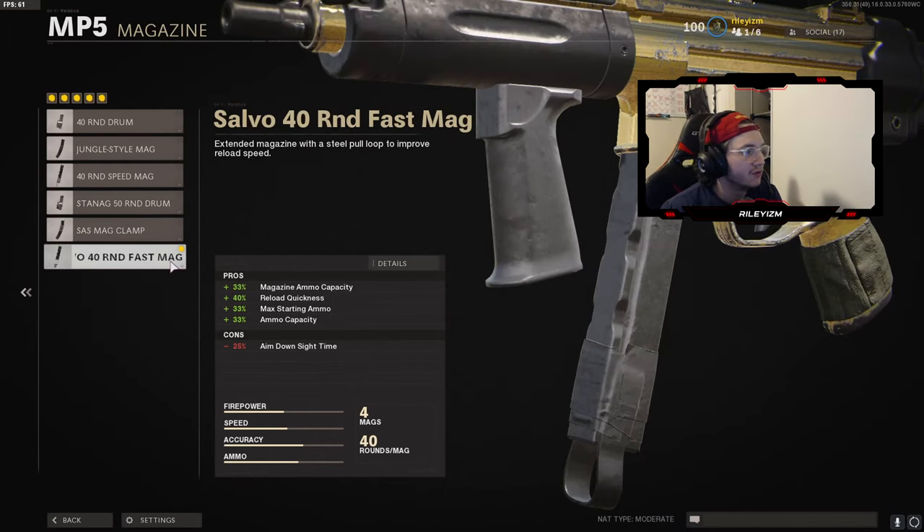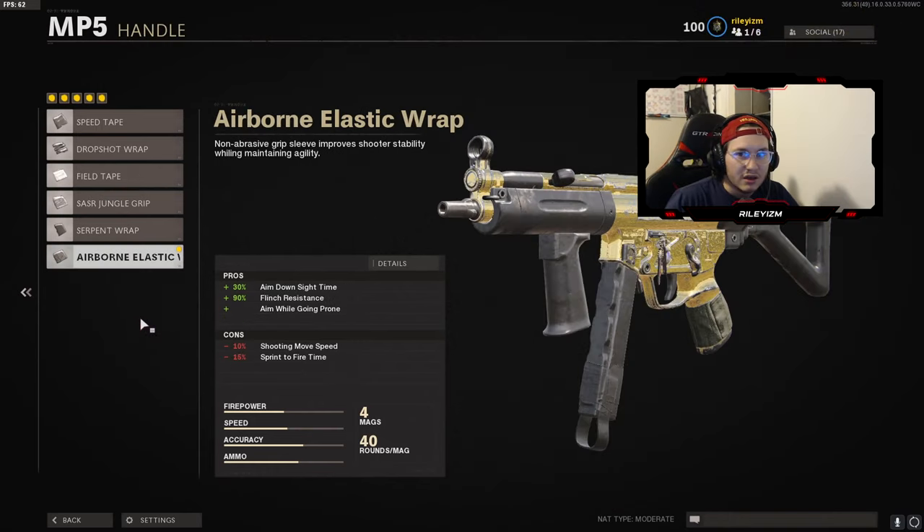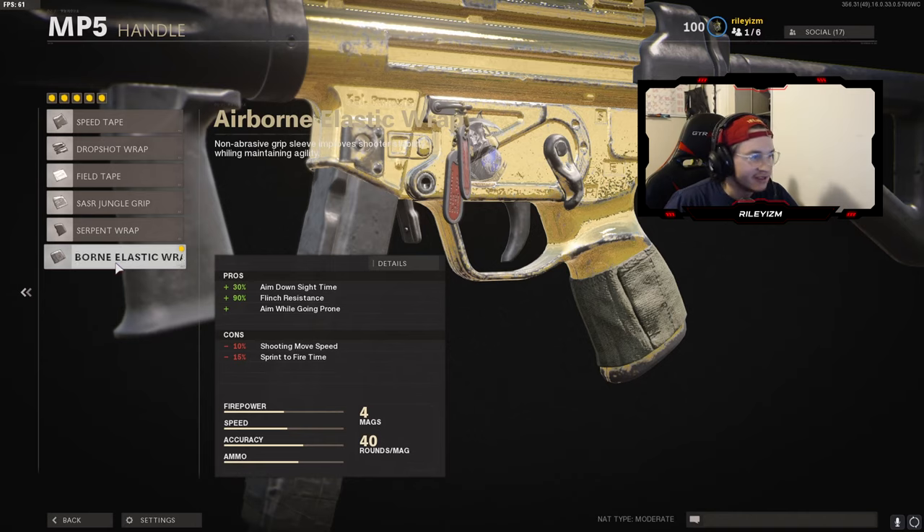For the magazine, I rock the Salvo 40 round fast mag. This kind of depends on your play style, but personally I just like running the 40 round fast mag. For the handle, we've got the airborne elastic wrap — not much else to say other than this attachment is beast. When you unlock it, throw it on and try it out.